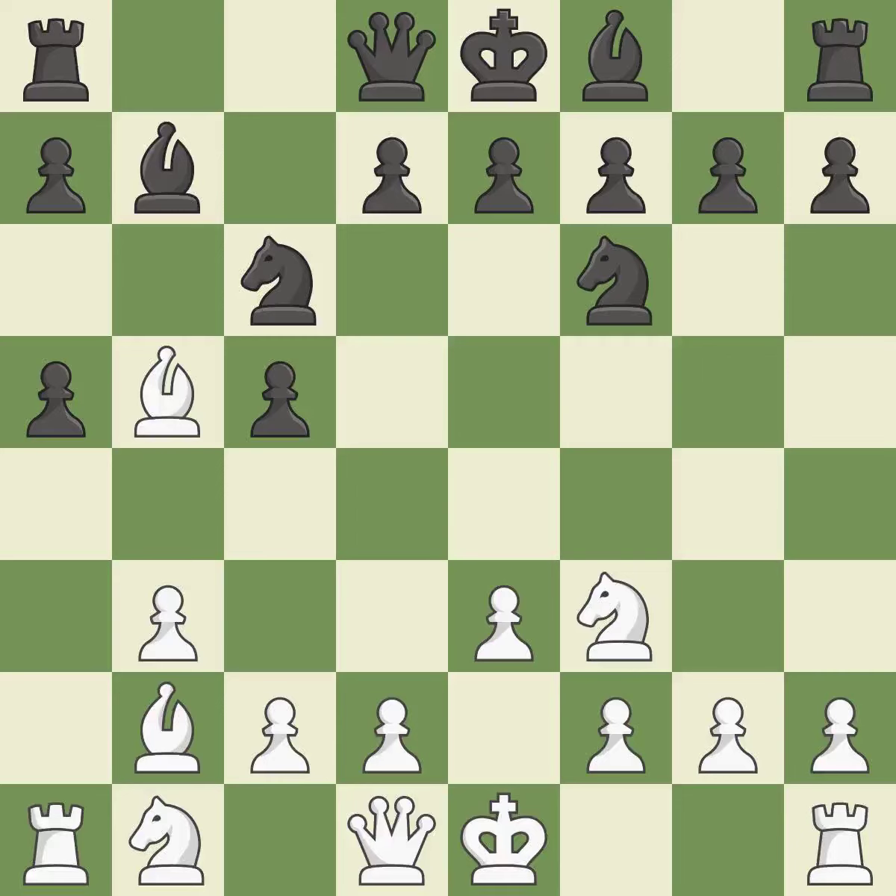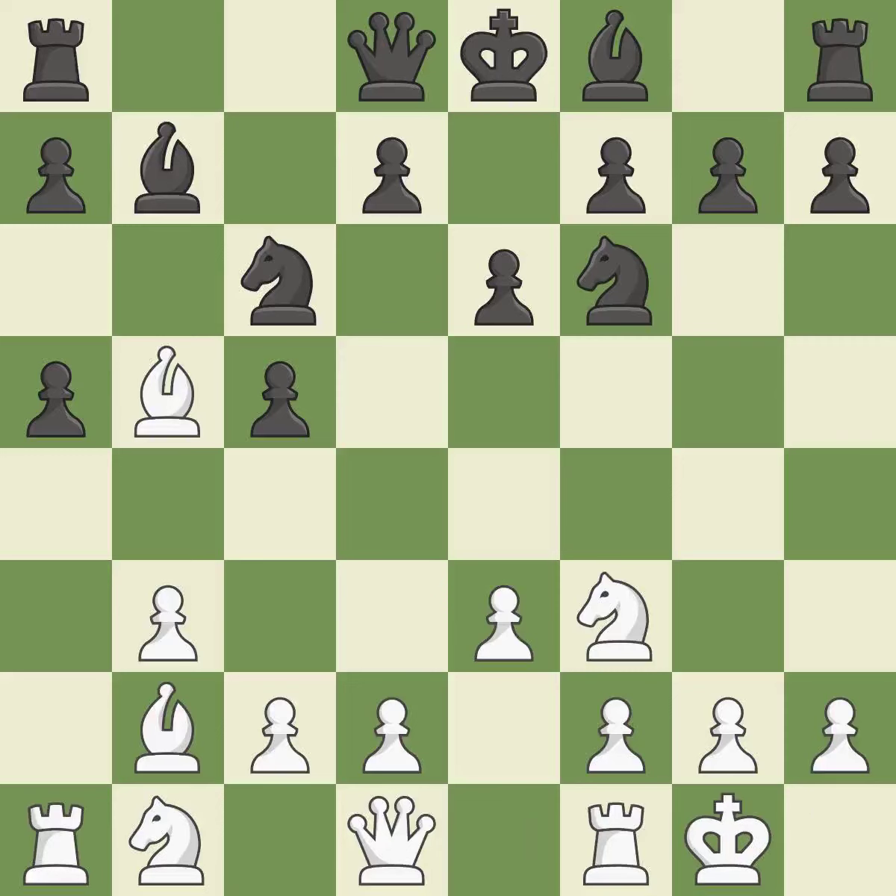By developing a bishop from its initial square, this activates it. It is quite good. The bishop is prepared to move into a functional square. Castling gets the king to a safer square, out of the center of the board, while also developing a rook. Castling kingside tends to be safer because the king is further from the center.